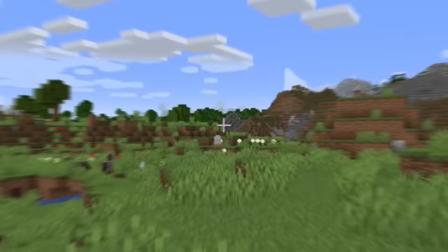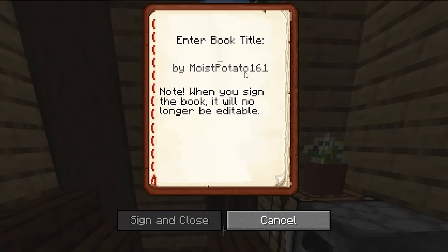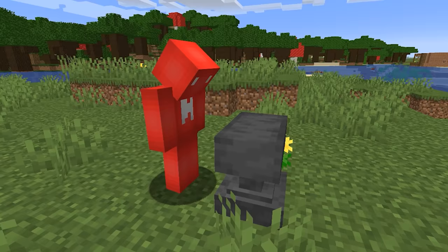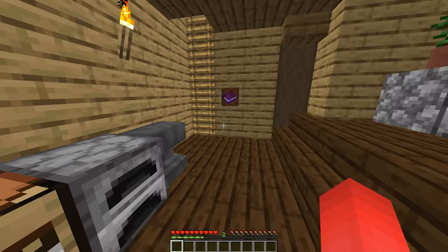Number twelve: even though Minecraft is a sandbox, the game still has some rules — like how you can only type 16 characters for the title of a book and quill when typed normally. But through the help of an anvil, we can circumnavigate the limit and get a much longer title.